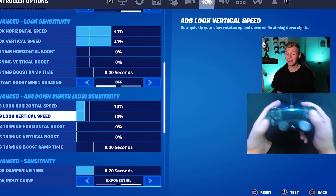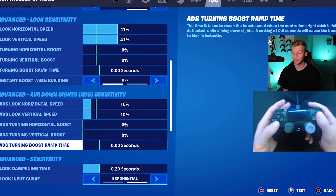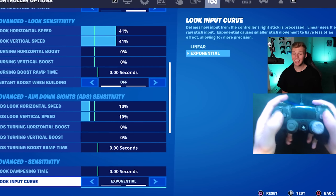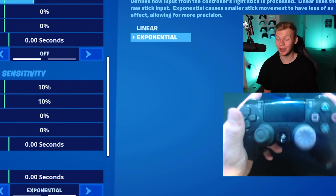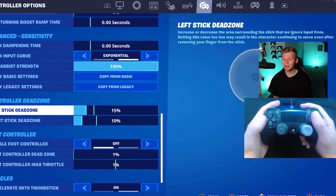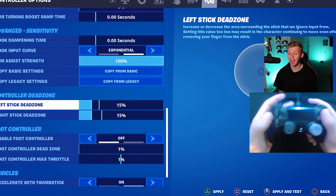His ADS sense at both horizontal and vertical is 10% with no boost. His look dampening time is 0 seconds, and he actually plays on exponential. For his dead zones, he actually goes up to 15% on each stick.